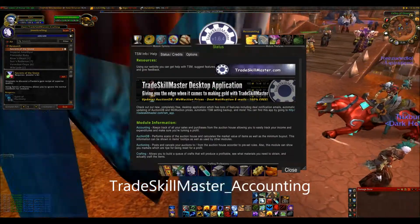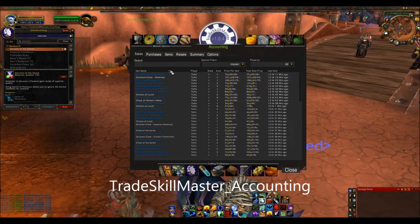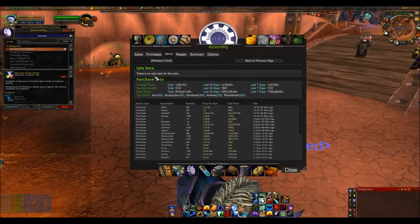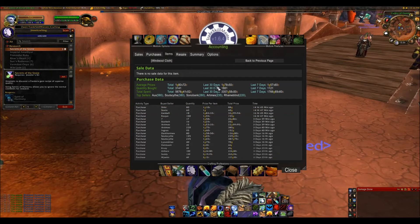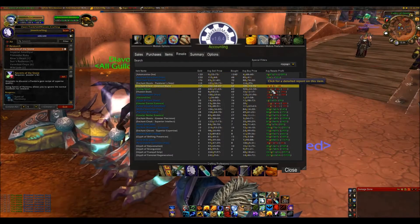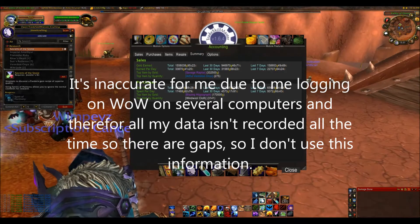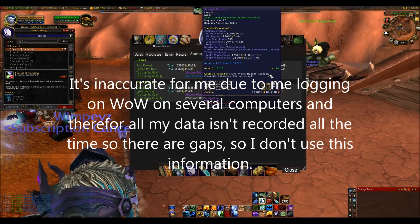Next up is Accounting. Accounting records all your sales and purchases, which is great if you want to see how much you've sold lately or can't remember how much you bought something for. You can look at items and it will tell you who you bought them from, who you sold them to, how much money you've spent or made from that item, and if you buy and sell items it will tell you your profit. There's also a general summary, though it can sometimes be inaccurate depending on how you view gold statistics.